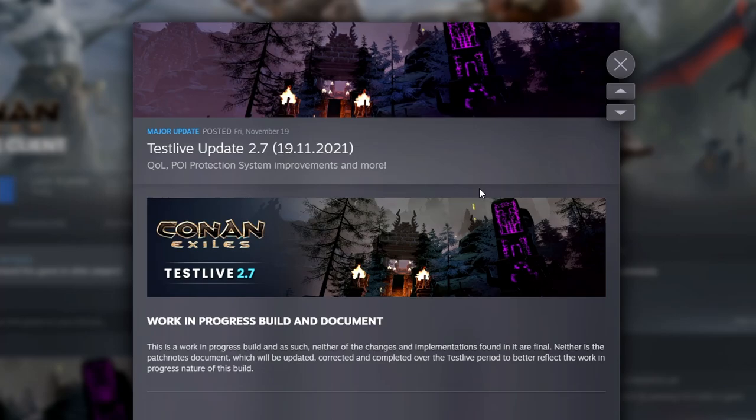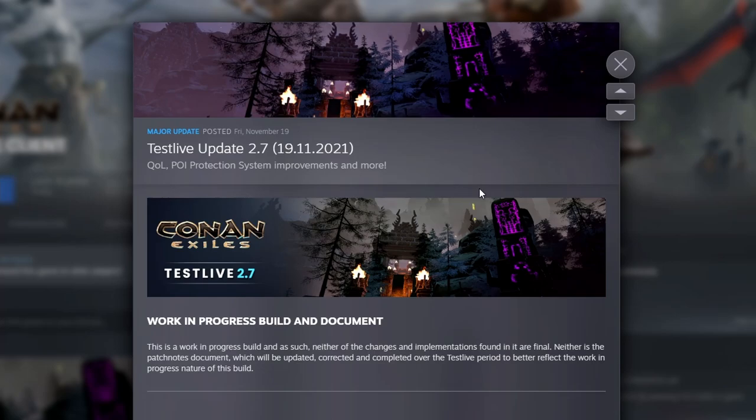I have no exact date on when this is getting released — nothing is being said here about a specific date. Although they have said: 'We are revving up the engines of the 2.7 update release. We're going to be working on it during the upcoming week, aiming to release on live servers before the Christmas break.' So if you want an estimated time, maybe a couple of weeks before Christmas — that's probably when they're going to release it.